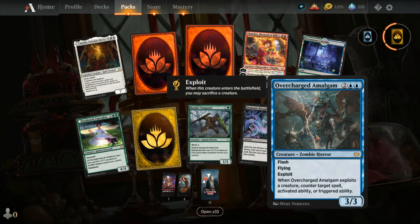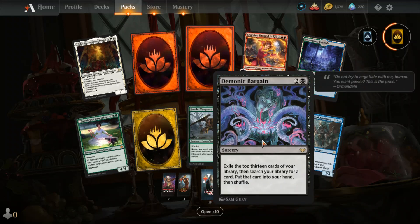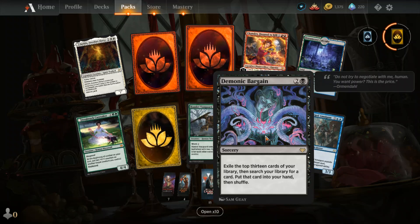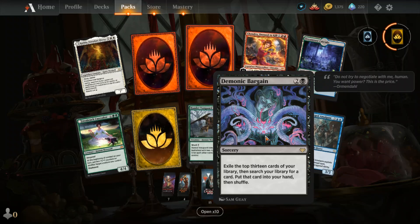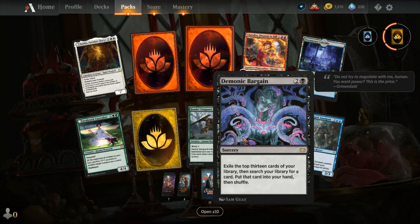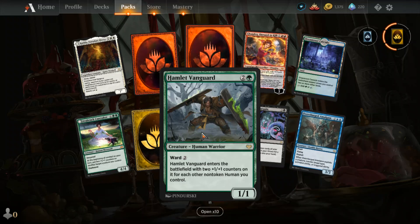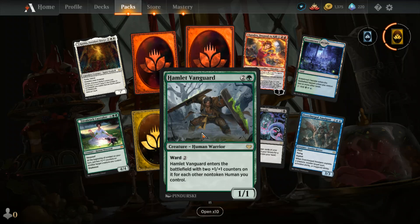Sam Guay — Demonic Bargain. We have to exile 13 cards though, so I'll just use a Demonic Tutor for one more mana and not exile all my good cards. How's that? Also Sam Guay — Hamlet Vanguard, a human warrior. He has two shields but no weapons, so he's not doing much damage.